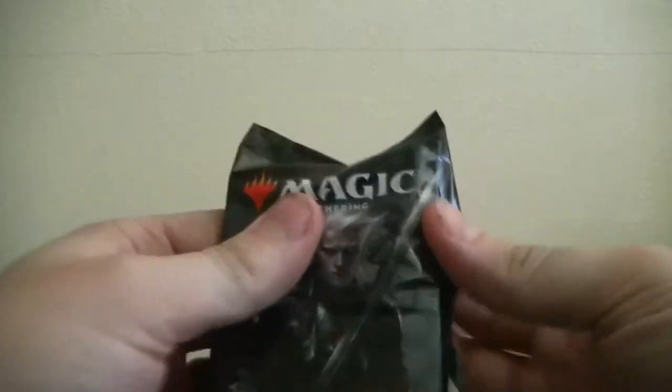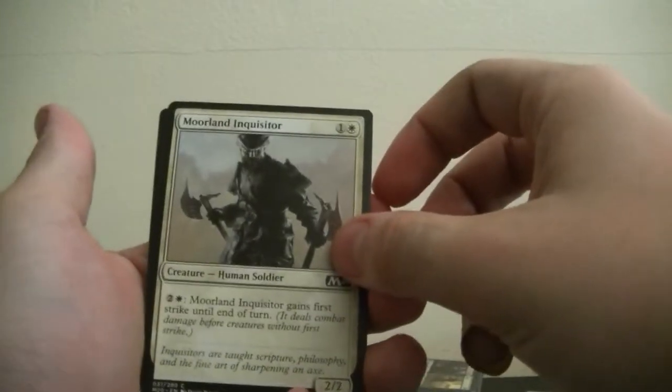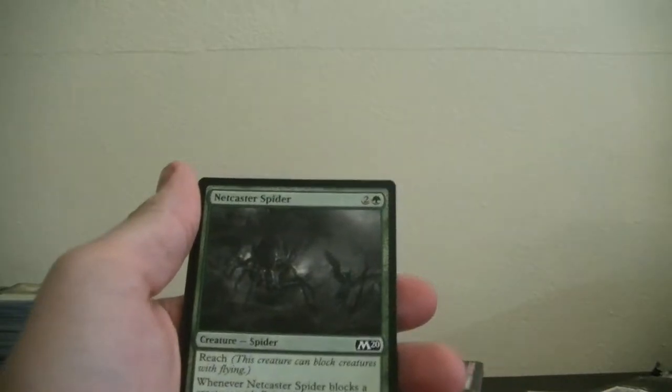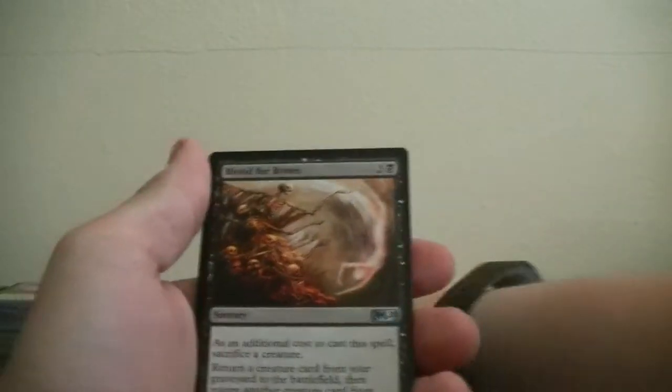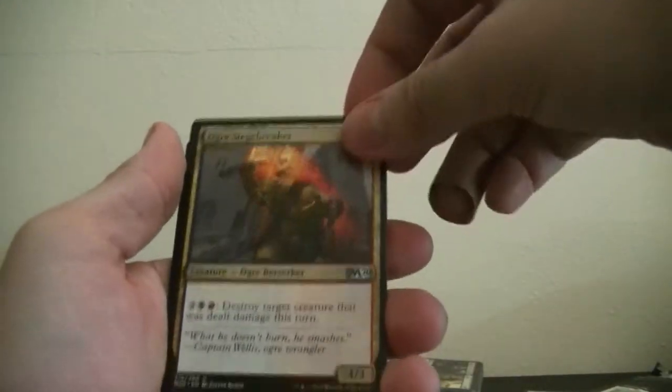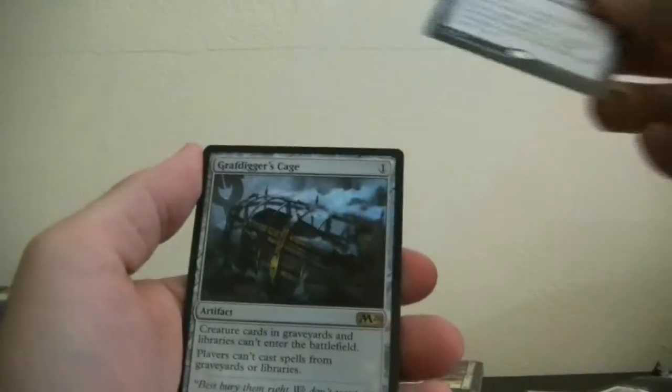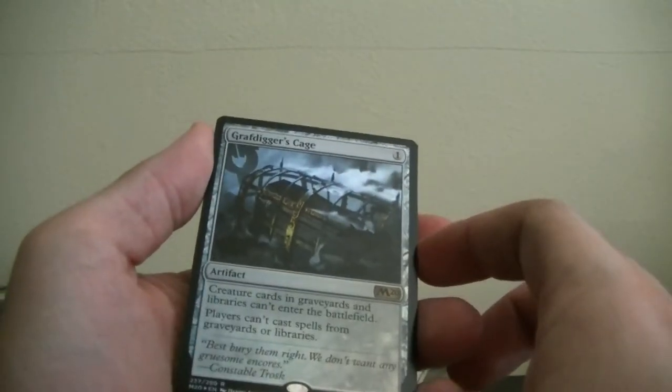We got the next 2020 core set. Inspiring Captain, Anticipate, Infuriate — those typically go together. More land Inquisitor, Blade Brand, Natural End, Un-Summon — hell yeah. Prismite. Nell Netcaster Spider, Blood for Bones, Ogre Siege Brow, Molder Vine Reclamation. Masterful Replication and a gold holo — Graf Digger's Cage. And we got our swamp and another soldier.